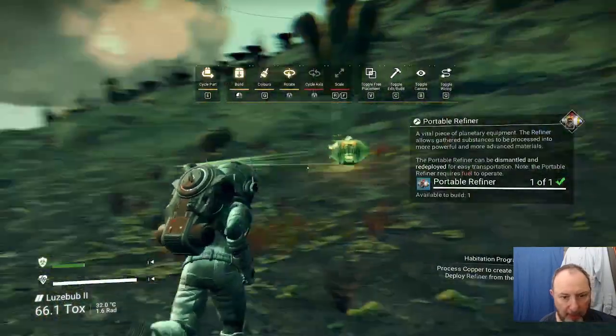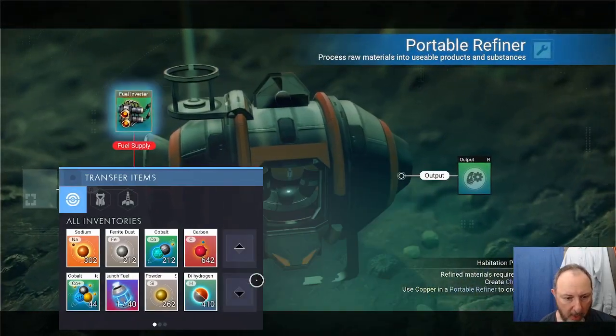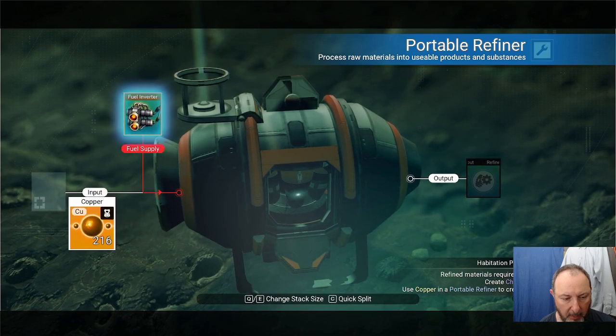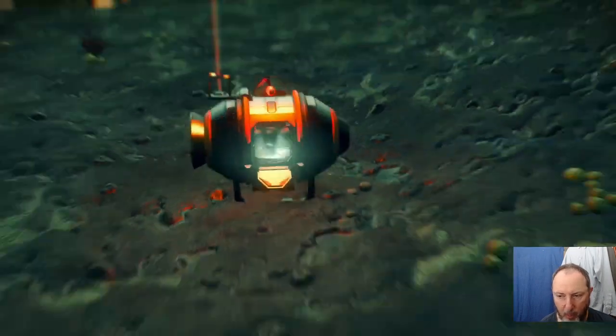I'll put the portable refiner down as the base computer wants. It's going to want me to refine 60 copper to make chromatic metal. You'll need more chromatic metal, so don't be afraid to refine a little bit more than that.